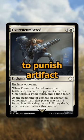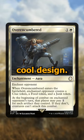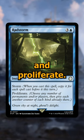If they don't, they can't attack. This is a really great way to punish artifact-heavy decks, and it seems like a really cool design. Finally, Radstorm is a 4-cost blue instant with Storm and Proliferate.